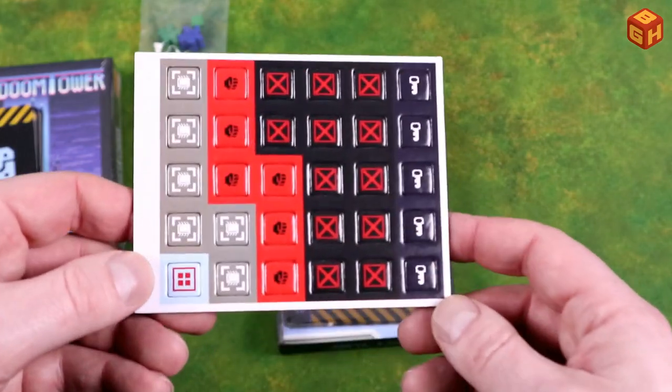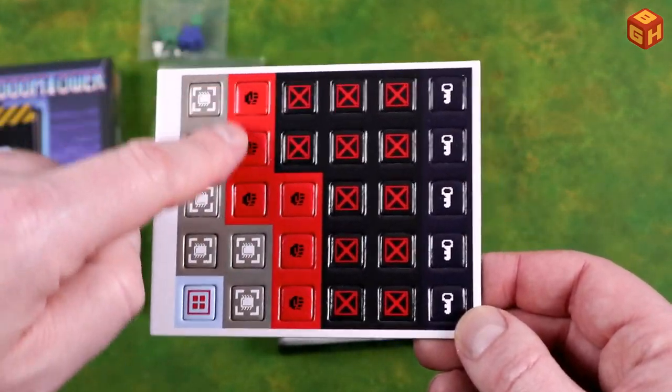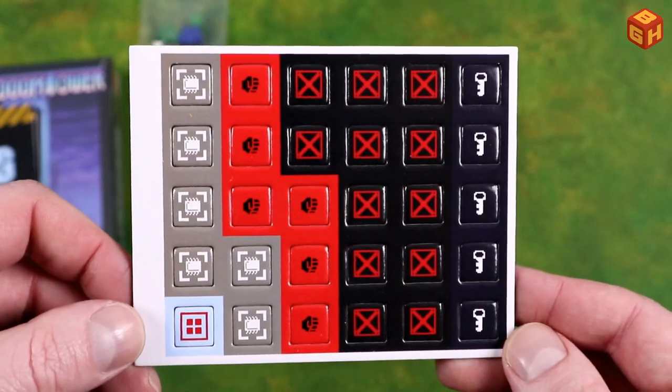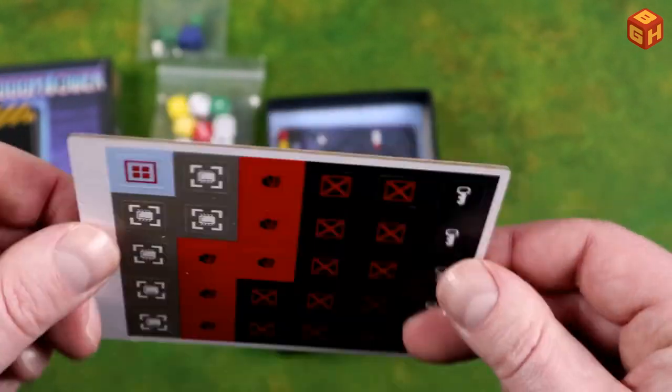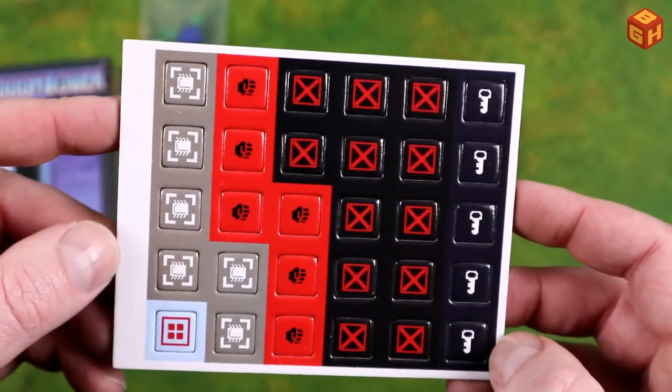We have a punch board with all kinds of tokens and keys. These are double-sided — they are the same on both sides, so it doesn't really matter which side you have. These are the tokens.